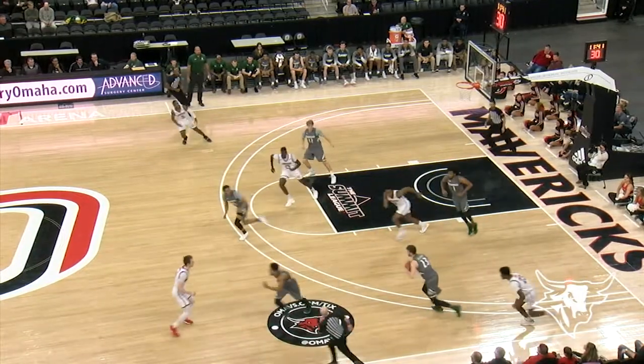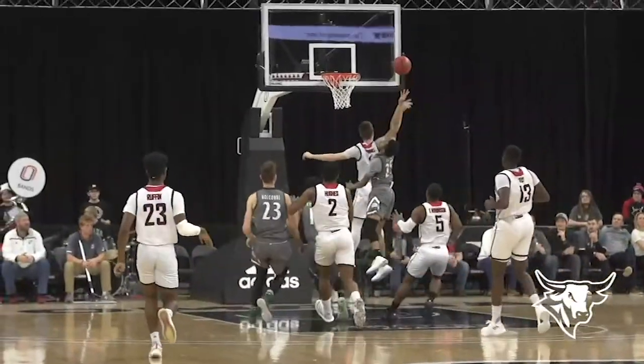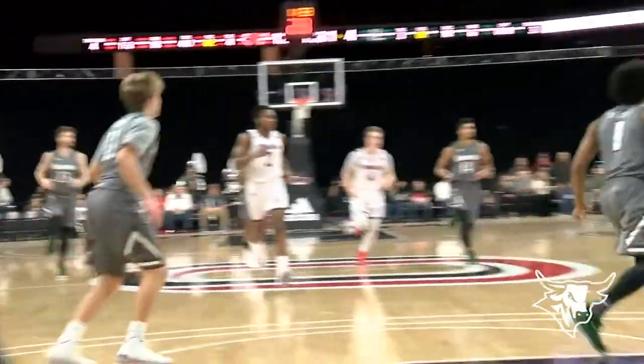Welcome back to Baxter Arena. Omaha's up 12-4, and Thornhill throws it away. That'll lead to a breakout, but a block by Thornhill. Jones had an easy layup, and Thornhill ran 80 feet down the floor to block it in transition.